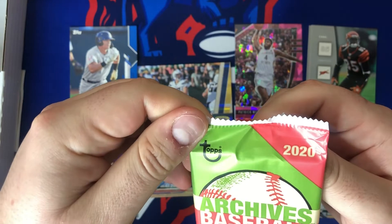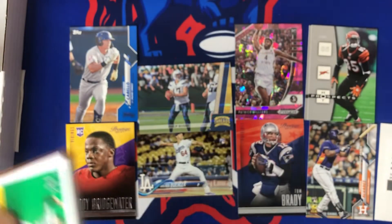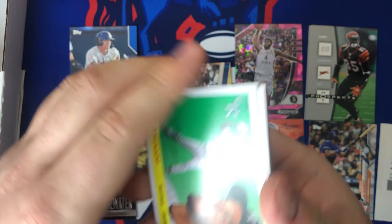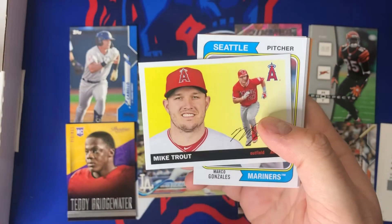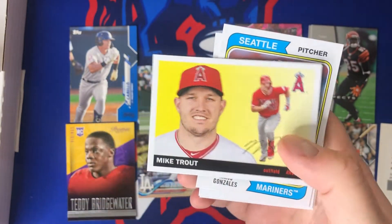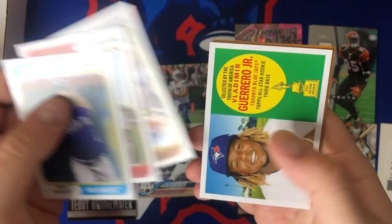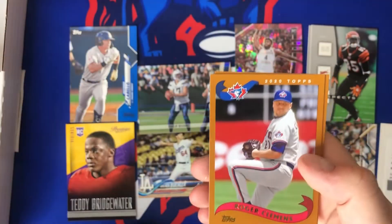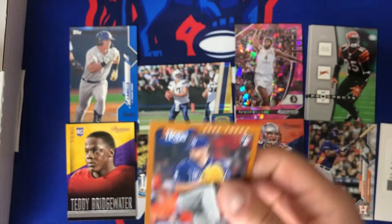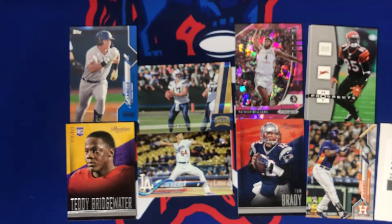Rounding it off with a hobby pack of Topps Archives — maybe this is our last shot at an actual auto. Don Russ — wait, that's Panini — Mike Trout, Gonzalez, Kershaw, Hosmer, my guy Vlad — that's pretty sweet, I think I have that already though — Clemens, and Brandon McKay rookie card. That's gonna be our box for today.